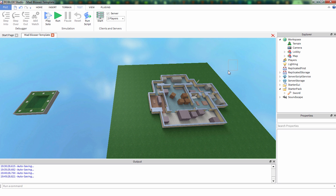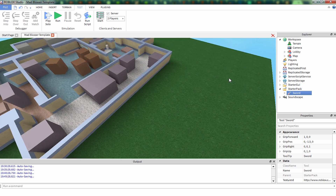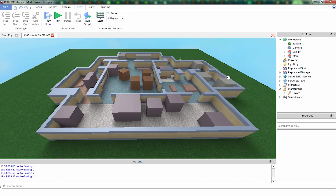Hello and welcome back. I'm Luke, Stickmaster Luke, and we had just made a sword. Now we're going to make the net gun. That's what the Sheriff is going to be using to stop the Mad Bloxer. So he's going to be having a net gun which you can shoot the Mad Bloxer with, and it will block the Mad Bloxer.